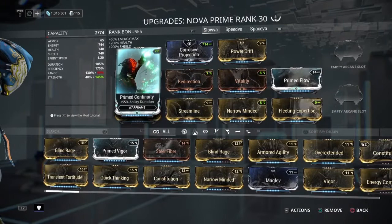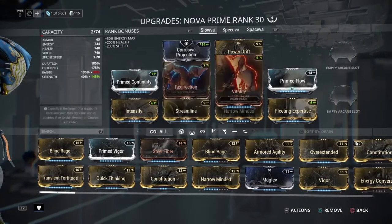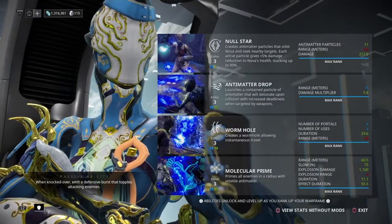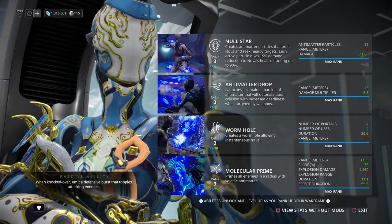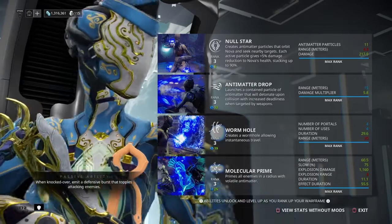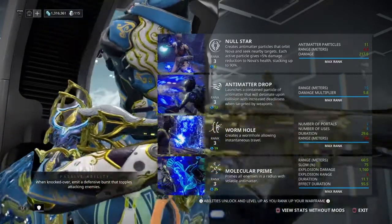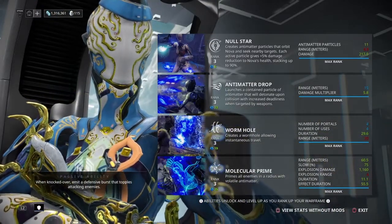Prime Continuity for duration, and then Redirection and Vitality for our health and shields. With this build, Molecular Prime costs only 25 energy, range 60 meters, slow percentage 75%, explosion damage 1160, explosion range 4, duration 11.1 seconds, and effect duration 55.5 seconds.